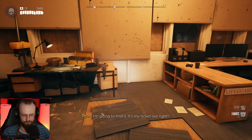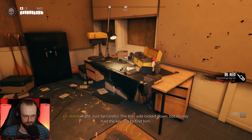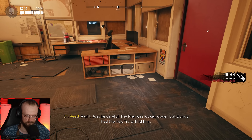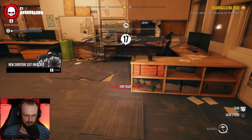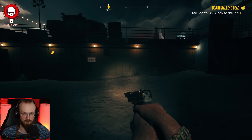I'm going to find it — that's my ticket out. Just be careful — the pier was locked down, but Bundy had the key. Try to find him — Bundy, got it. We are level 17. Now we have to track down Dr. Bundy at the pier.